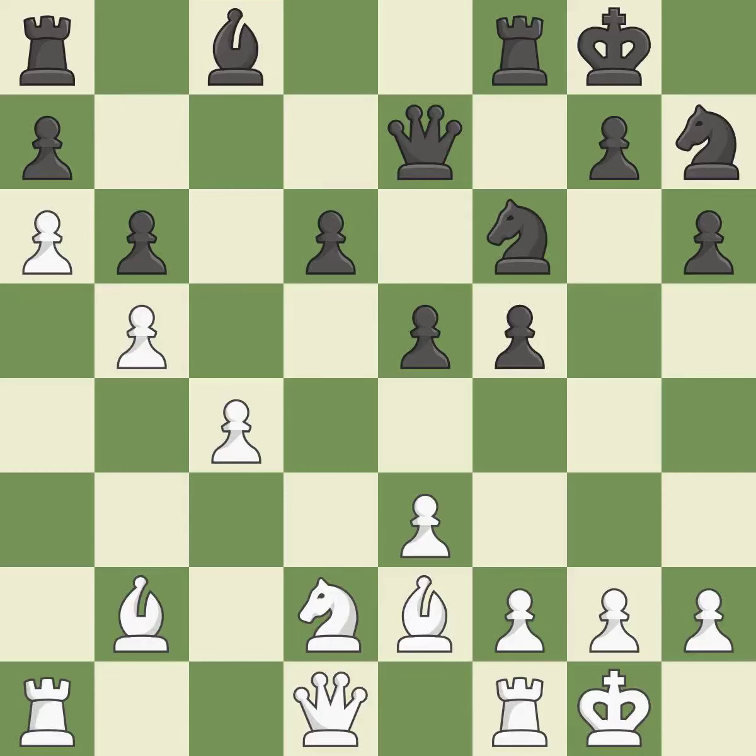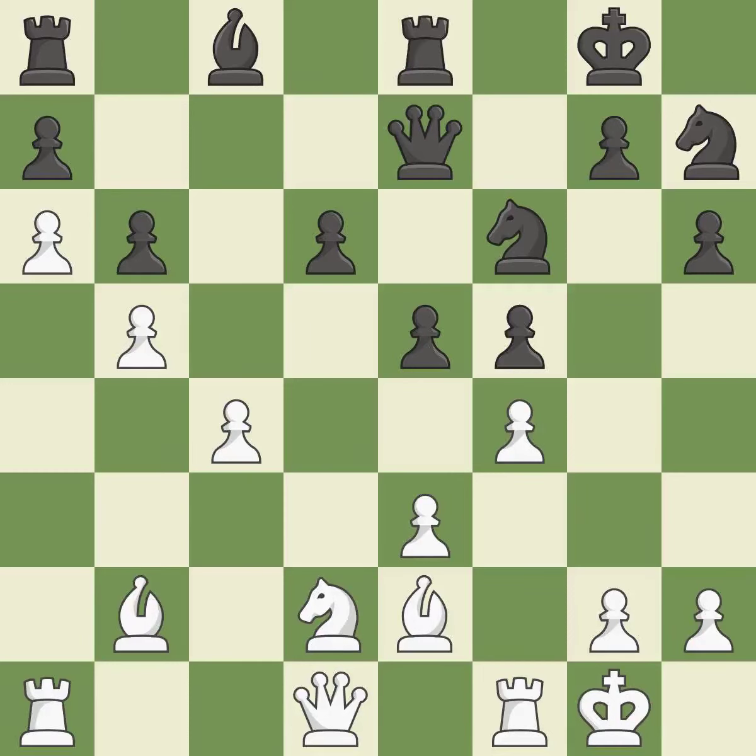This strikes the opponent's bishop. This move puts the bishop on a safer square. This strikes at the center with a pawn, fighting for space. This threatens to win material. Black was worse off, but now they are in a losing position — it is an inaccuracy.